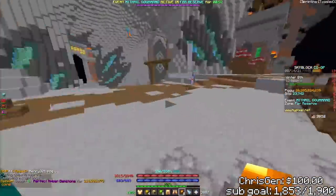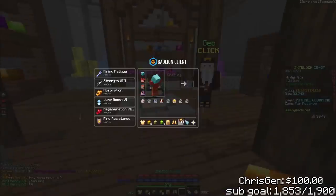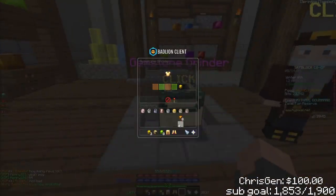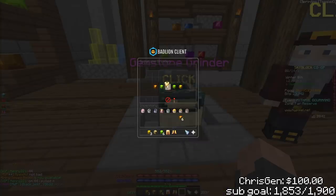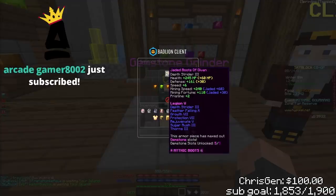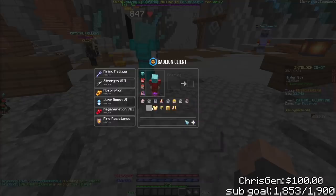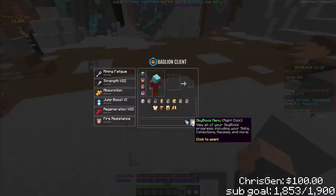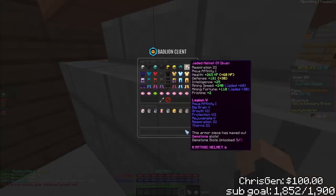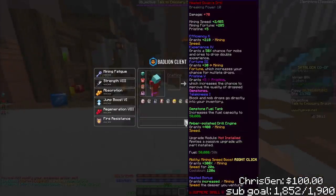That was about a billion coins gone on those gemstones. Is this even worth it? Look at that mining speed though - jesus, that armor is cracked. I'm going to insta-break everything. That's the maxed out setup - full max G7 P7 Divan set with gems in chambers and perfect gems in each slot.